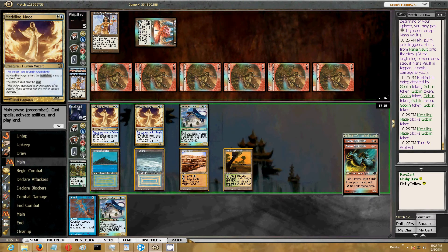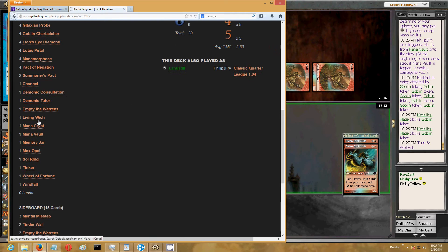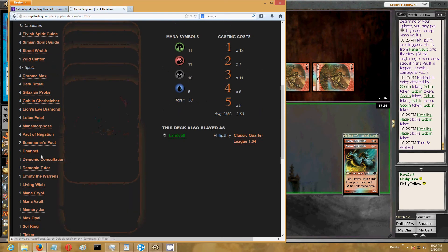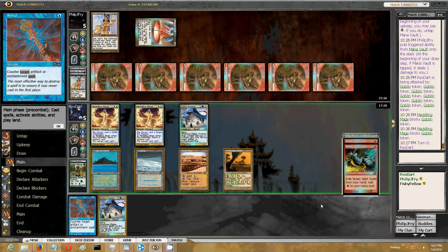I don't think there's anything he can actually do here that wins him the game. He doesn't have his Dark Writ. He has Summoner's Pact, but he can't even cast anything with what he has.